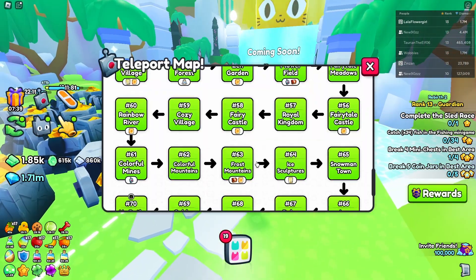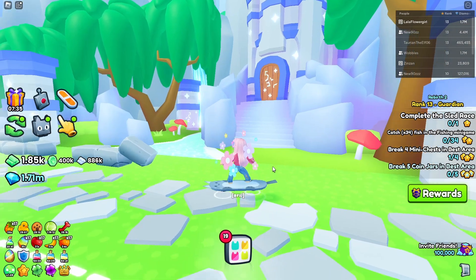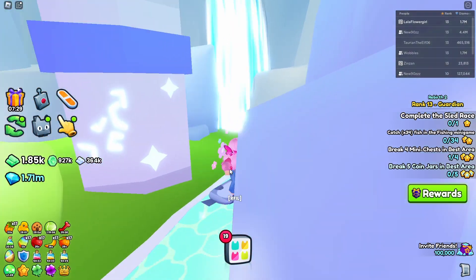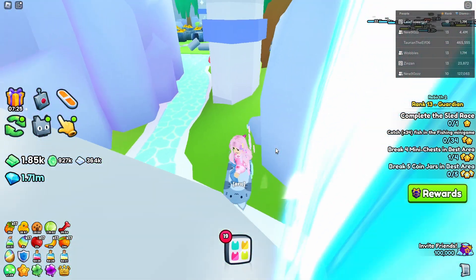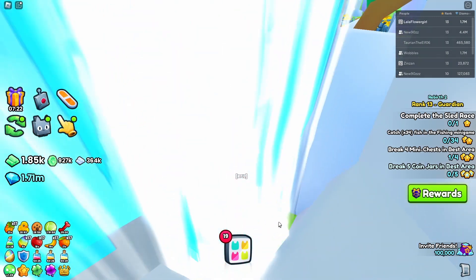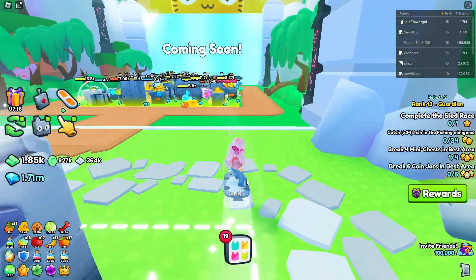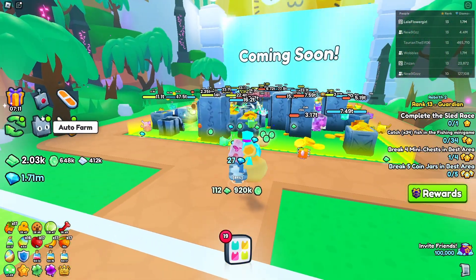The next one is in Area 73, called Wizard Tower. Look to the right to the wizard tower, then go to the left and follow the river down to the waterfall — it is in the waterfall there. You should see an outline, though I can't clearly see it now, but it is at the bottom of there.